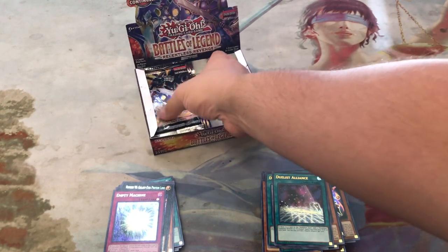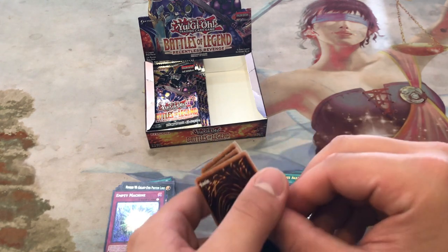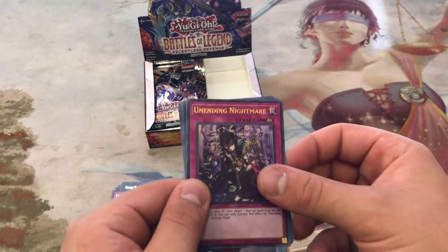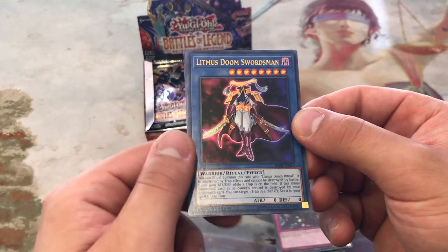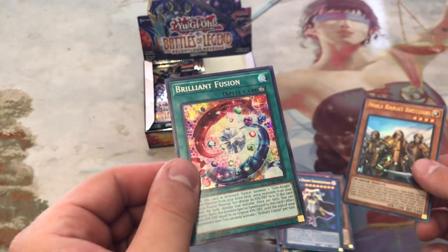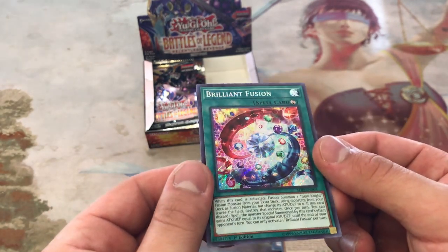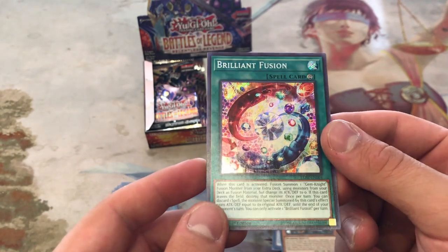Let's go ahead and start on the left side. Unizombie, Unizombie, Unending Nightmare, Litmus Doom Swordsman — that is a cool card — Noble Knight Brothers, and Brilliant Fusion Secret. It's an awesome reprint. This and Dragonic Diagram, even though Diagram's coming out in the Megatons, I still think this is an awesome secret.